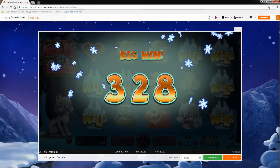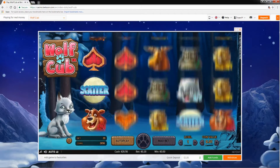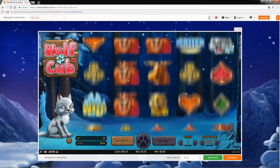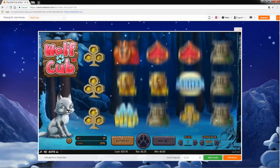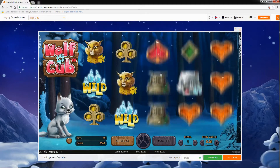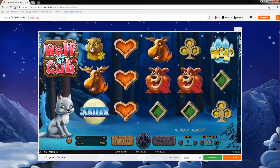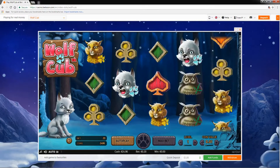Hello everyone and welcome to another slot review here at About Slots. The game we are looking into today is called Wolf Cub and it's one of the releases by NetEnt. The game came out early last year in February of 2017, and it is definitely one of the cutest games we've seen developed in the last few years, with a really nice and calming setup. The environment and symbols on the reels include Wolf Cub obviously, leopards, reindeers, owls, and bears, all of them really looking cute and fluffy.